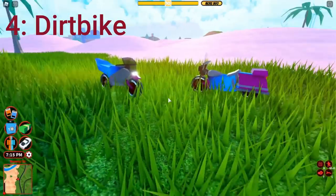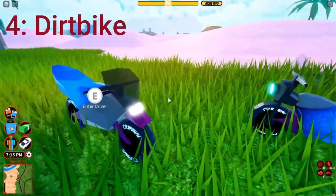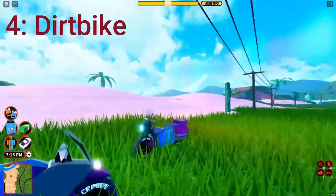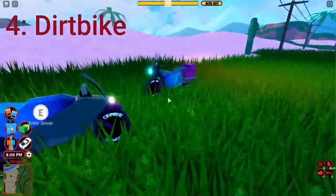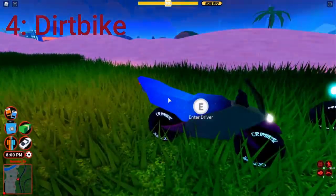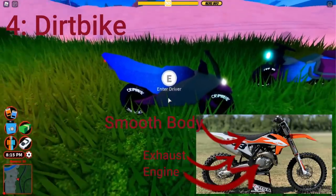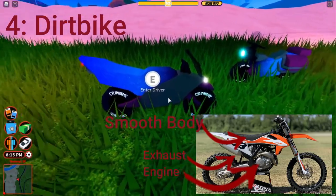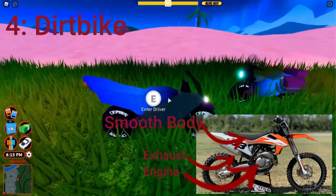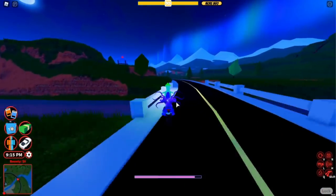Here's how the dirt bike should be remodeled: make it a lot smoother and more detailed than even the patrol bike. Definitely add some seat detail like we got for the patrol bike, and maybe allow you to change the color of the seats. Add some engine detail so you can change the color of the engines, tune them, add an actual fuel tank, and just make this thing look like an actual dirt bike in this game.